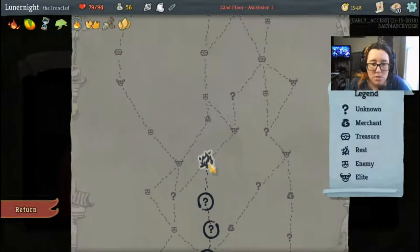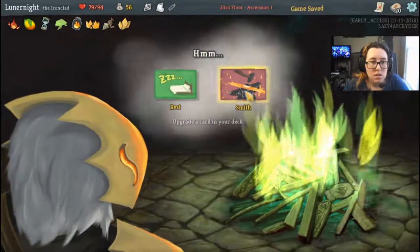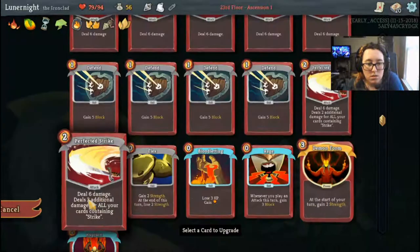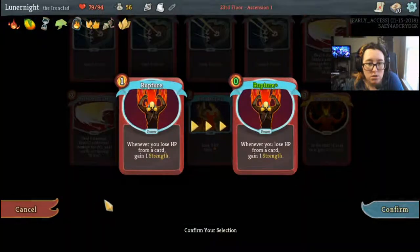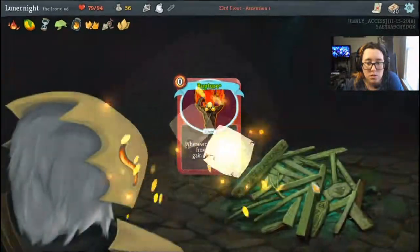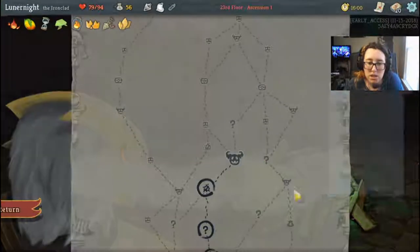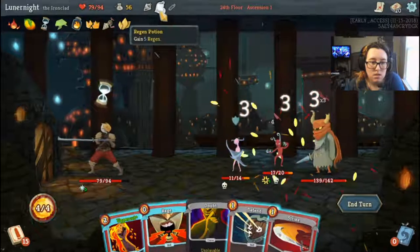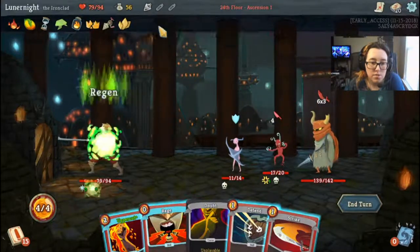I don't have the money for you, sorry old beggar guy. What do I want to smith? Demon Form. Rupture — ooh, Rupture zero, yeah! Upgrade Demon Form next. Let's go ahead and grab this.